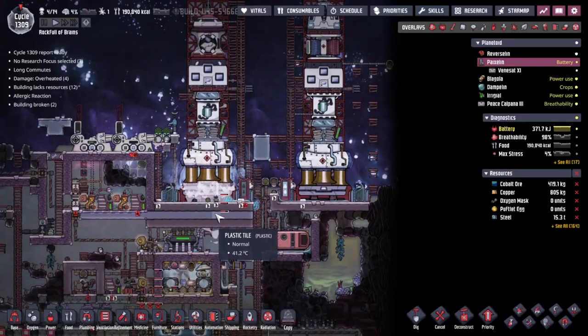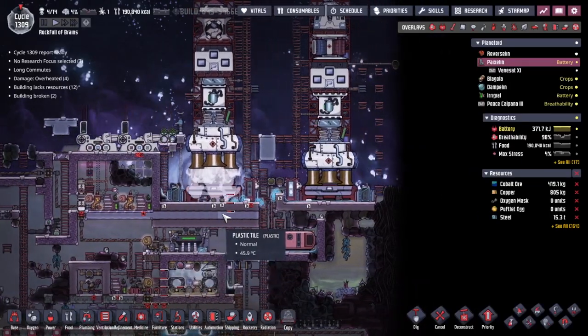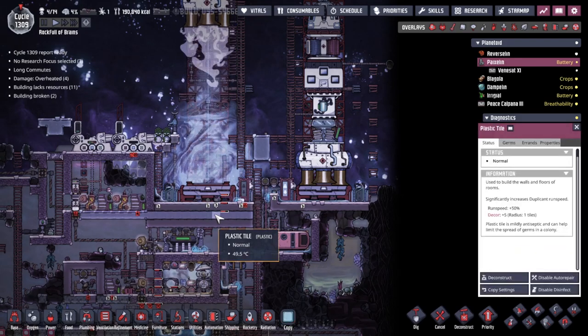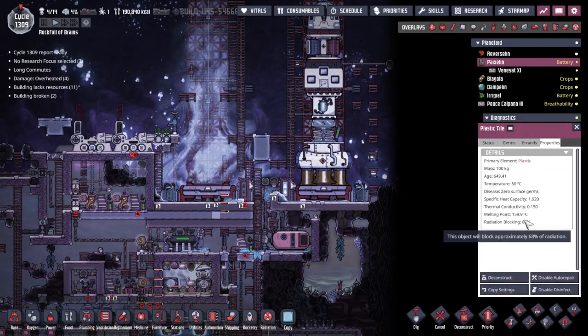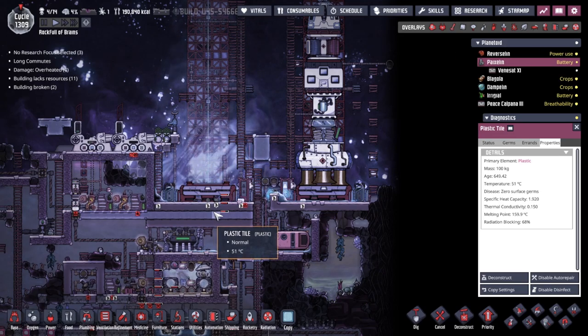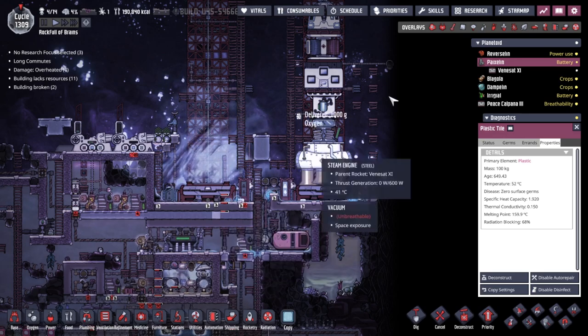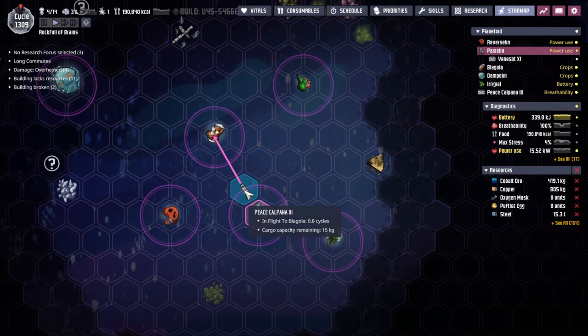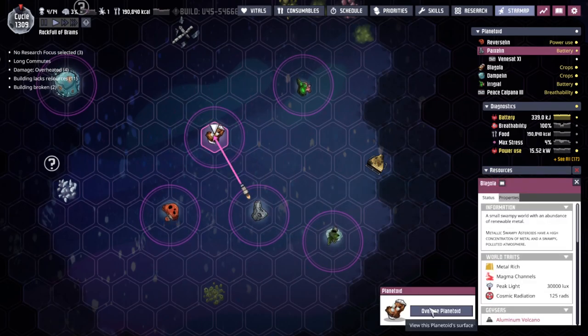We're surprised still that we've not melted any of these plastic tiles. They melt somewhere around 150 degrees. Maybe three or four rocket launches in a row would melt everything down. How long is it going to take to travel and see our good friends? Just less than half a cycle — beautiful.